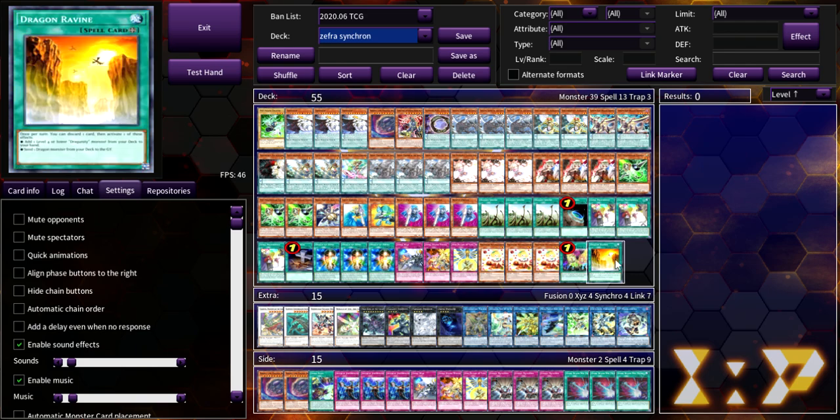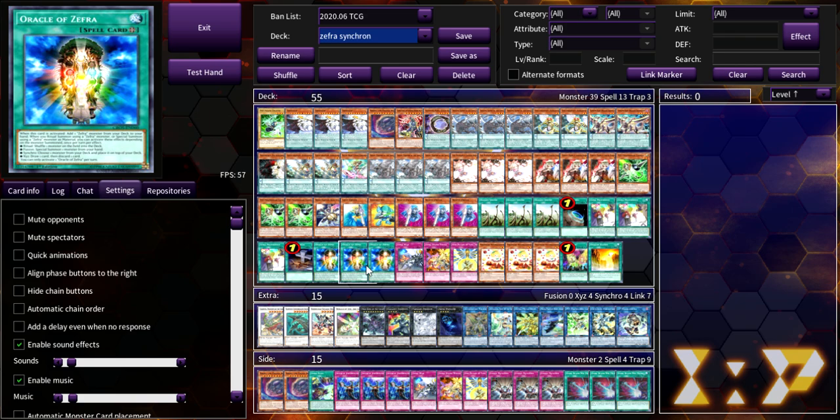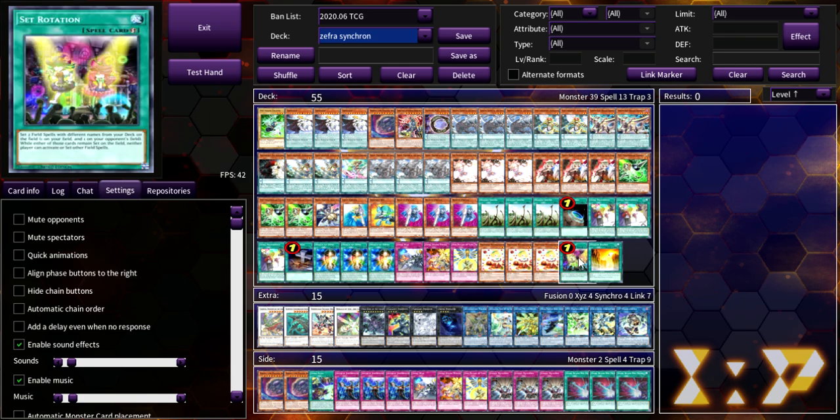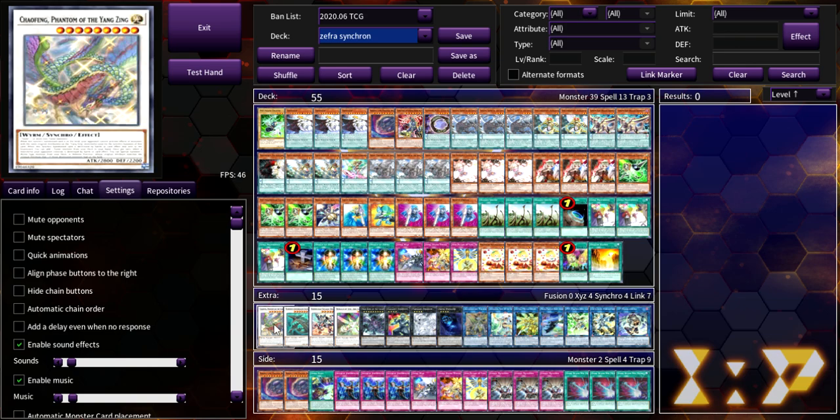Set Rotation is in the deck along with Dragon Ravine. Ravine is important to access Dark Worm — it also baits interrupts so you can follow up with a one-card combo. Pet baits one interrupt, baits another interrupt, then you reveal Pet special and go full combo. Set Rotation also plays around Impermanence and Evenly Matched — I activate it first before I do anything, so if my opponent has Imperm I play around it. I can also give them Oracle so they can't play field spells — the synergy and ceiling of Set Rotation is super fired.